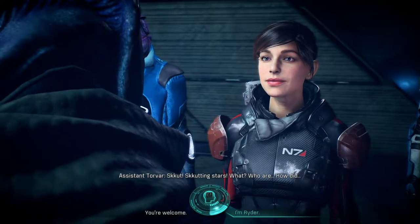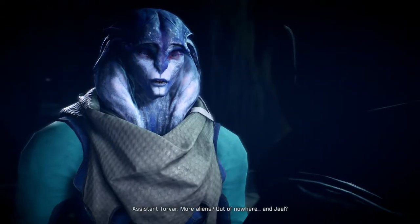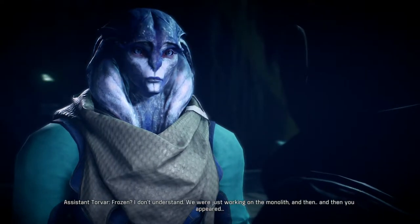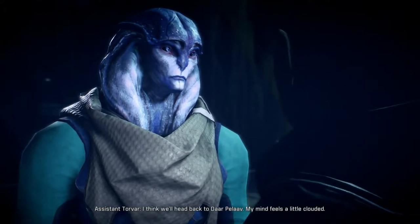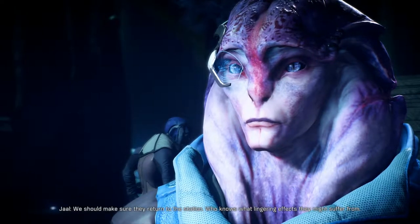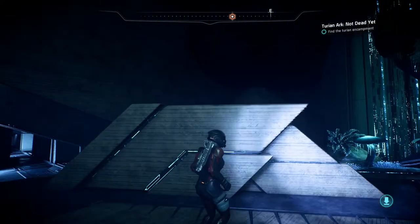I'm Ryder — Pathfinder Ryder with the Andromeda Initiative. I'm from another galaxy. Take a moment, find your bearings. Do none of you remember getting frozen? We were just working on the monolith and then you appeared. You've probably been stuck for a few months. We should make sure they return to the station — who knows what lingering effects they might suffer. Make contact with the scientists and return to Kiran Dals. I'm just gonna do that later on, but first we need to find that Tyrion encampment.